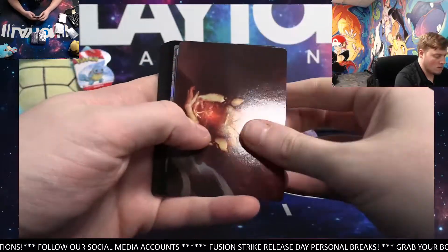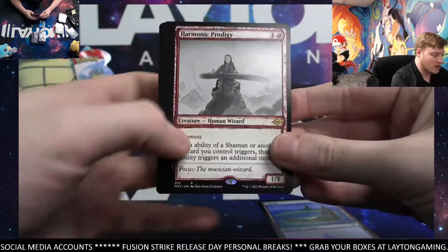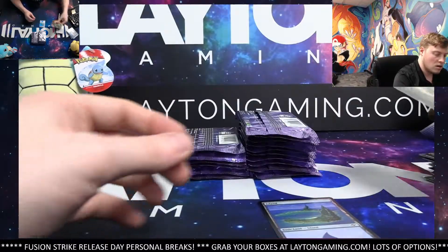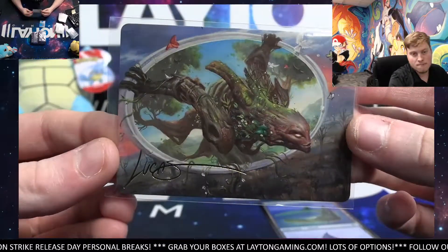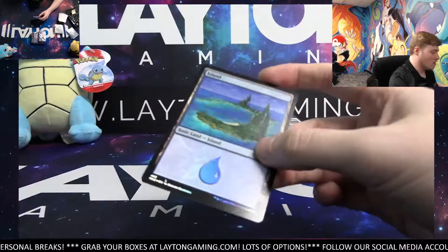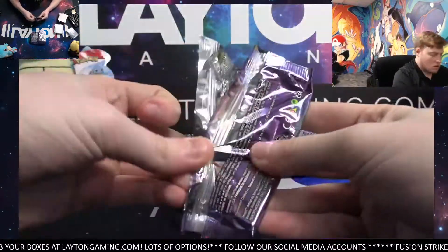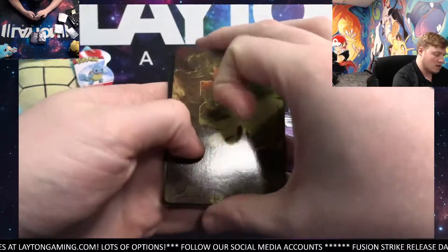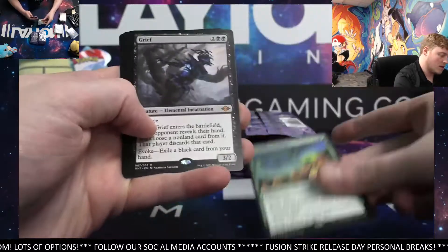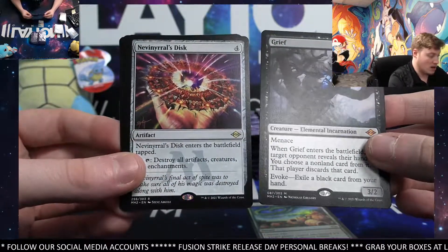Let me get through this pack quick. Foil Island. Galvanic Relay. Harmonic Prodigy — rare. Milliken uncommon. Kitchen Imp. Smell Fear foil common. All right, Sean — here you go, take another look at it. It definitely says Lucas — I've never seen one like that, so I'm not sure if it's a very good hit or something. Basic Land foil. Certainly looks a little different than the artwork cards usually at the front of the pack — not one we've seen from Modern Horizons so far. Another Verdant Command — not too bad, not rare. Grief Mythic as well — nice pack again. Nice, Clyde. A couple of good packs so far. And Neving Arrows Disc is also not bad.